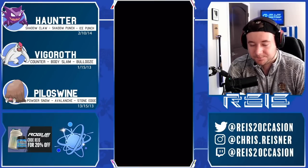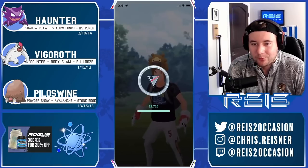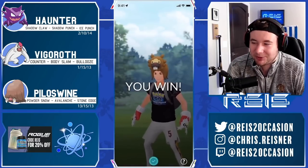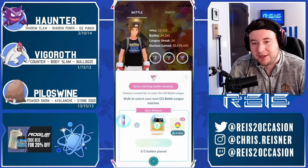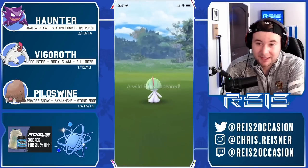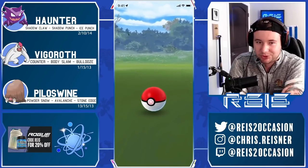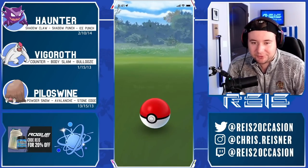Getting to another Avalanche against Zweilous — so Pyloswine really breaking apart the back line of that previous team. Goldbat is why, because Pyloswine is not the bulkiest — those Dragon Breaths probably do just as much as the Powder Snows. But we're able to take a Body Slam and our Avalanche is lethal to the Zweilous. We catch a Ralts as our reward — shout out to Gardevoir. Female Ralts, not the best IVs.